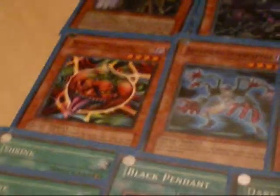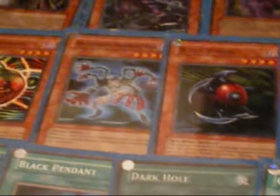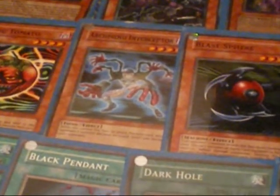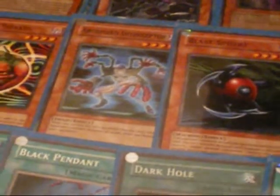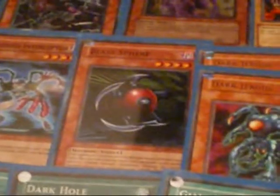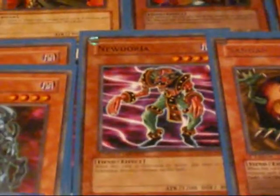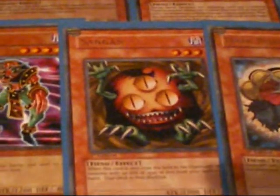Mystic Tomato, basic recruiter for dark types — which you can search out for Archbind Interceptor. When this guy's in attack mode and the opponent attacks, you get burned for 500. He's the best I can come up with to fill that spot. Blasphere — brilliant card. Dark Geroid and Nedoria are both Mystic Tomato targets. And Sandgun, of course — the most basic of all recruiters.